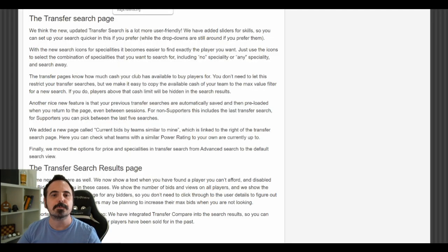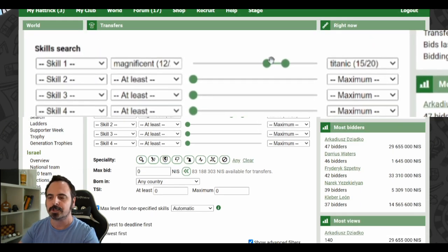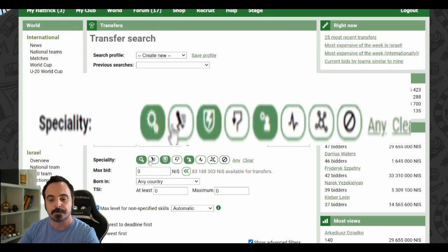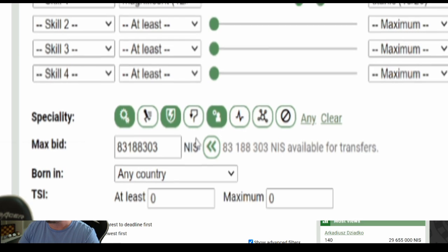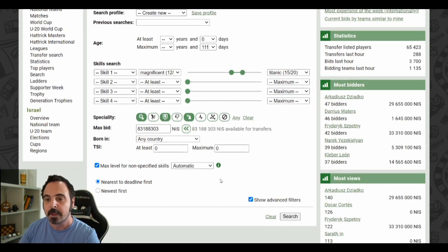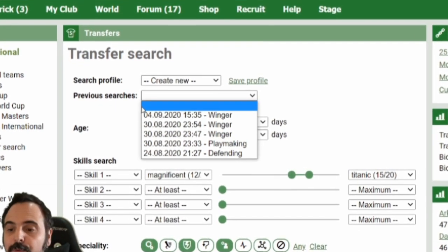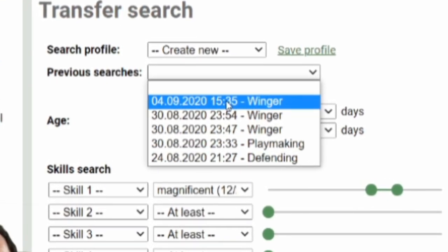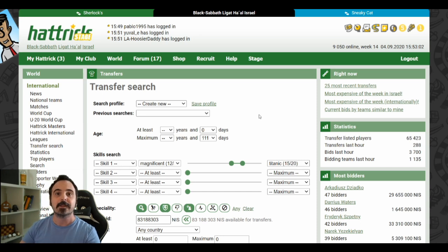The transfer page had probably the most practical changes and any manager should find something helpful here. First, there are new skill sliders to search skills quicker. Then speciality icons — you can set any combination of specialities for your search. Near the max bid, you have the option to use all your available transfer cash and not be shown players above what you can afford. We also have previous searches: it will remember our previous searches — up to five for supporters and at least one for non-supporters — so if you searched last week you can set it up again quickly.